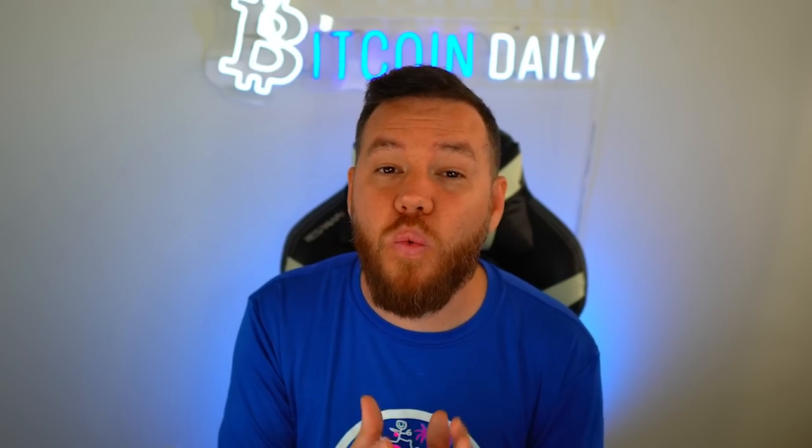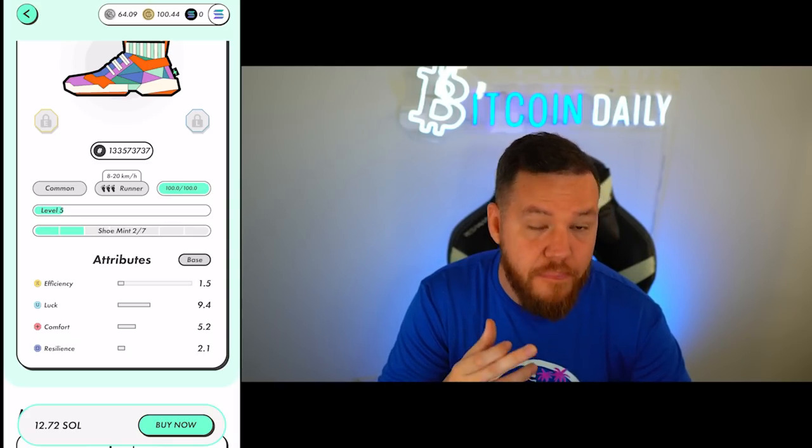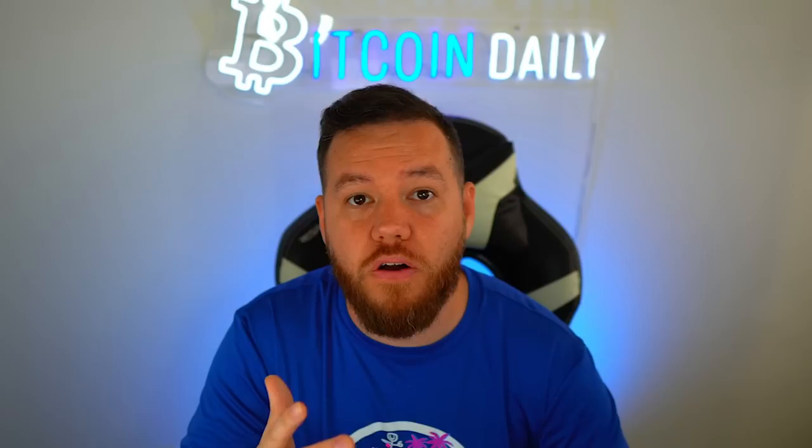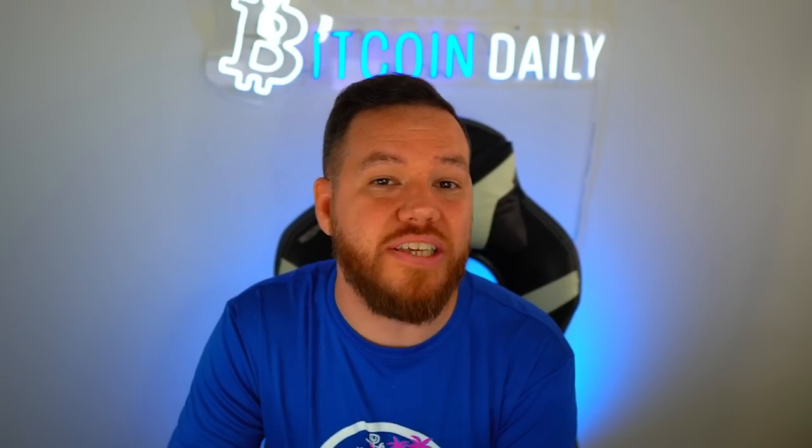A trick I actually like to do myself when selling sneakers: if the sneaker has bad efficiency and bad resilience, I use my points to upgrade it because I want to hide those numbers. You want to avoid any sneakers that have efficiencies this low — only 1.5 for example. When looking for a sneaker, our main focus is to find a high efficiency sneaker with a decent resilience attribute as well, and we're talking about base stats, not upgraded stats. Ideally we want the efficiency and resilience to be as close to 10 as possible.